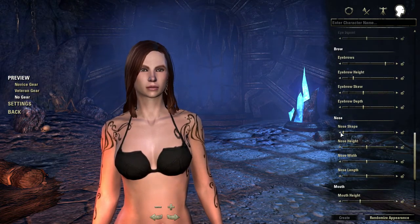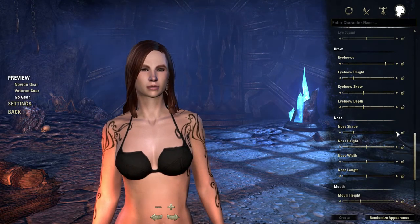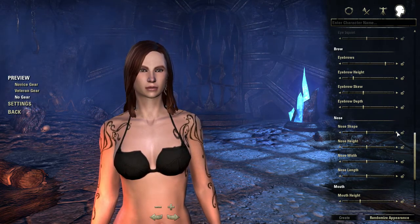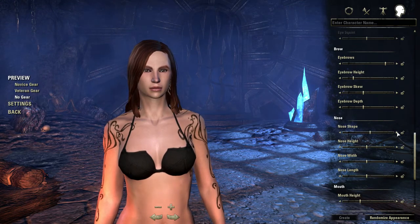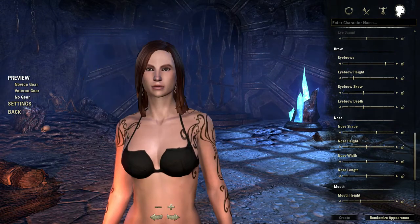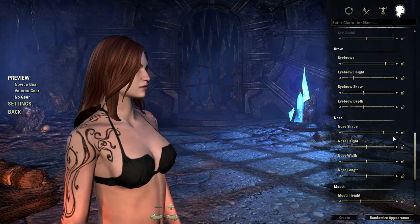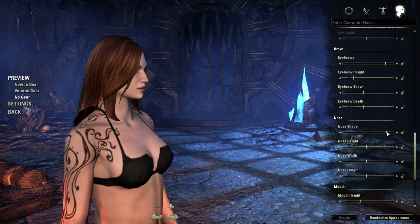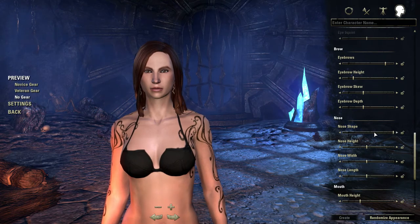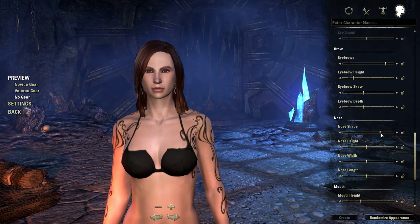Nose shape — here we go. I'm gonna have to click through all of these. Little button noses — is there any difference in any of these? That one at least looks a little different — kind of a little round nose. Yeah, these are very, very subtle differences here. I can see how it's just kinda tilting the tip of the nose.